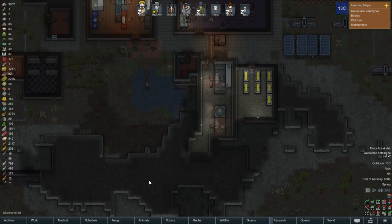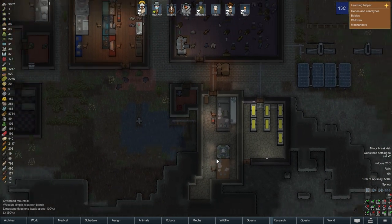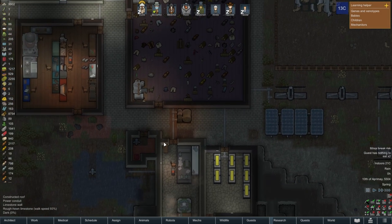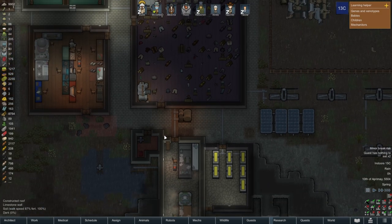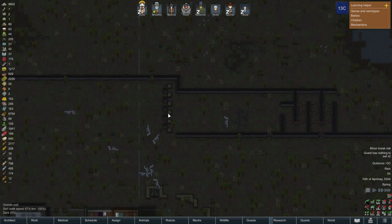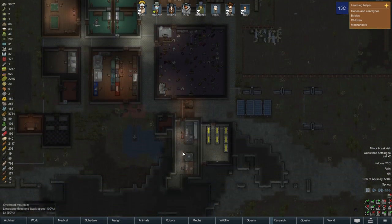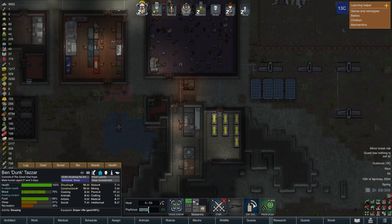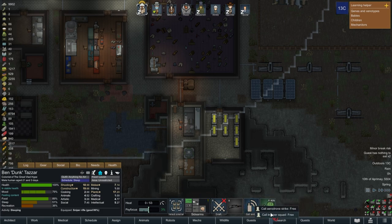I'm going to try to set up a bait room, but first we've got to deal with this. This is a horrible spot for an infestation because they're so far from my turrets. I think I'm going to need help here. Let's go to Dunk, call aid — I can call an aerodrone strike, but they're indoors so that's not going to help. Let's do a trooper squad.